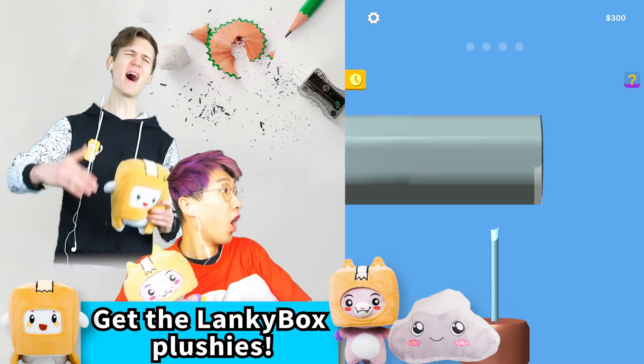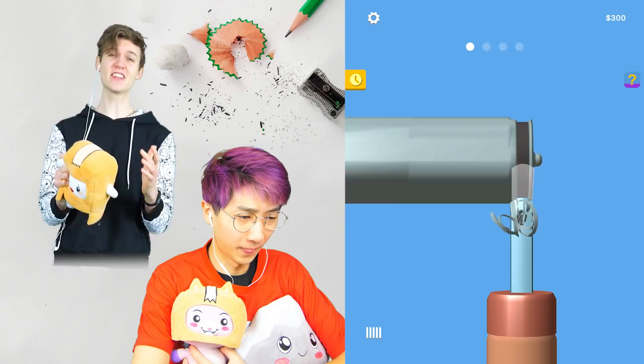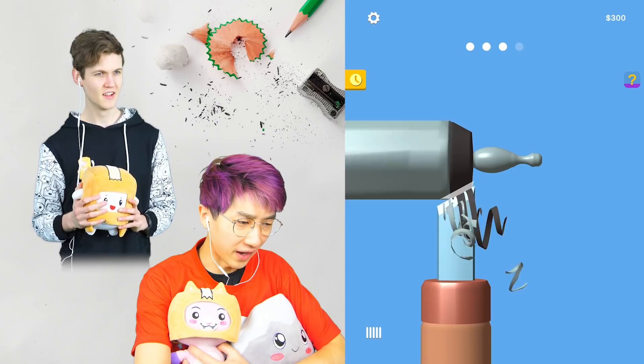If you want to learn more about the t-shirts, go to lankyboxshop.com — that is where the new merch drops and our only merch store. You can get plushies, the onesie, the hoodie, and actually get free wallpapers if you enter your email. They've got Boxy and Rocky.